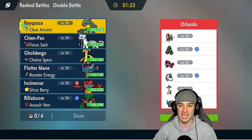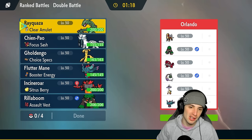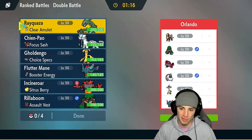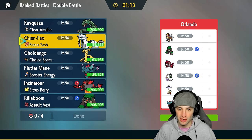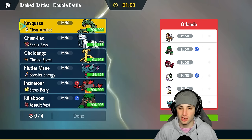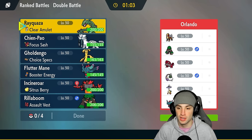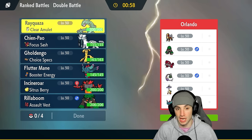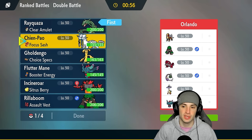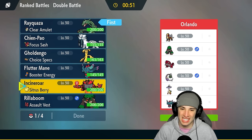Time for our final match — we're going up against a Groudon team. I actually like going up against weather with Rayquaza because Airlock eliminates all weather effects. They've got Groudon paired with Protosynthesis Raging Bolt, Protosynthesis Fluttermane, and Entei — which gets a nice big damage boost in sun. I think Rayquaza should lead here. We could try to set up Swords Dance and maybe go into Incineroar for the Intimidate and Fake Out.